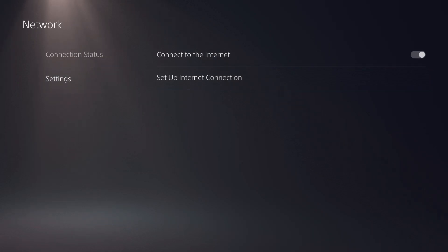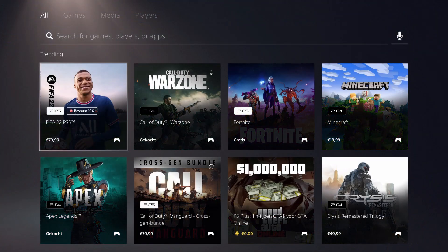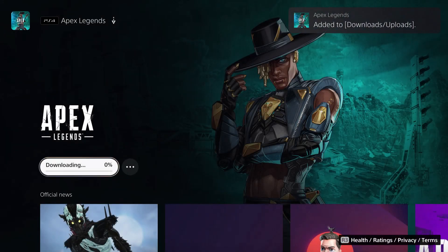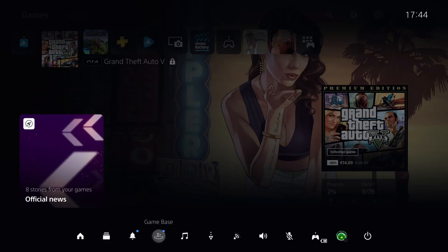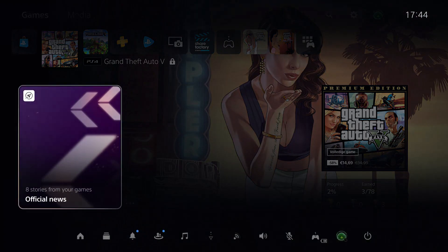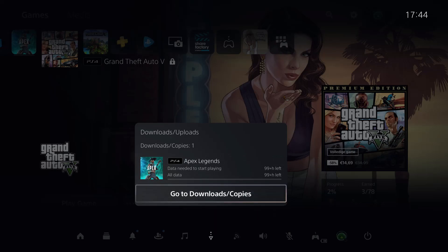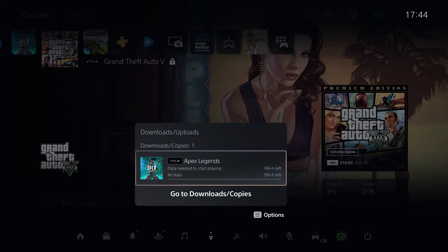The third way is stopping your downloads and uploads. For example, if you're downloading something — let's say Apex — and you go to the quick menu, you'll see the download appearing there. If you're downloading a lot of things, that may be the issue. If you're playing a game and also downloading or updating something, you want to pause the download — not cancel it, just pause it — because that will actually give you a much better gaming experience.